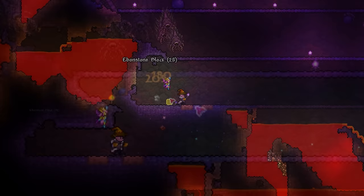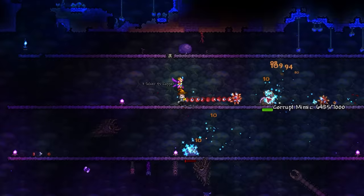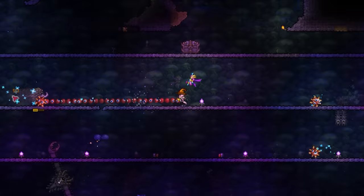I also wouldn't search for the bio mimics in the naturally generated caves, as this can take forever. Instead, dig out large rows to create an effective lair farm. This will skyrocket the chances you have of finding one, and will also allow you to easily farm other corruption enemies. After engaging one, make sure to keep on the move, as these things are crazy fast.